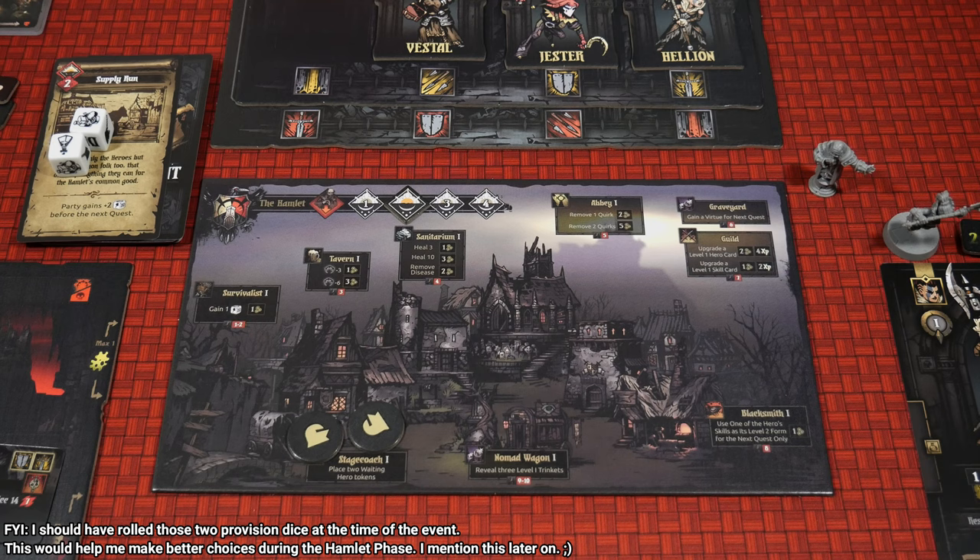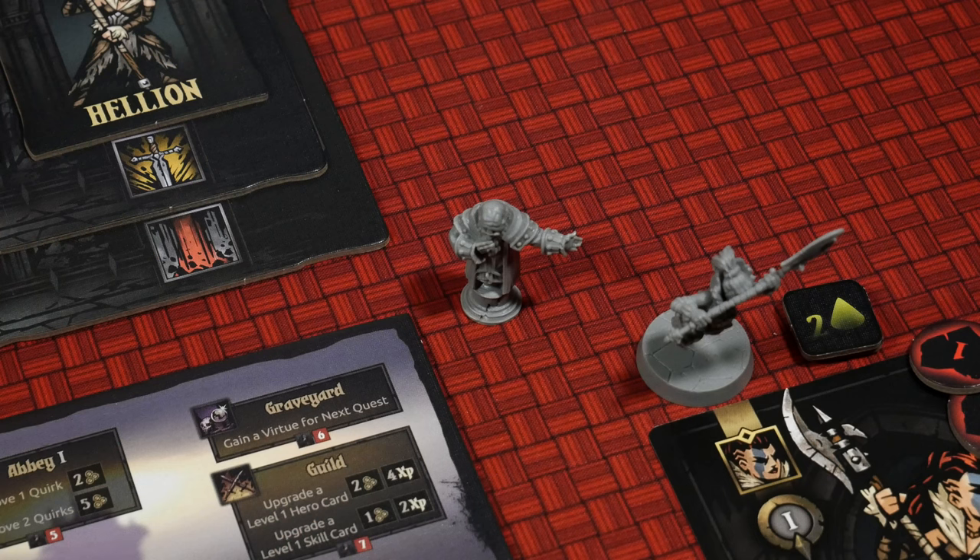Now let's talk about the next step we do within the Hamlet phase, and that is rolling for the Caretaker. This suspicious looking person took care of the Hamlet before the heir arrived and continues to do so during his temporary absence. At the start of each day you're going to roll a 10-sided die and place the Caretaker on top of the appropriate building — he occupies that space and basically blocks the heroes from visiting there. If you need to roll for something else that blocks a location as well, such as a boss's threat ability, and you roll the same location as the Caretaker, you just roll again until you roll a free building. There are multiple ways in which the Hamlet can be blocked, which can be painful if you're looking for specific things.